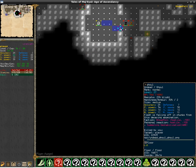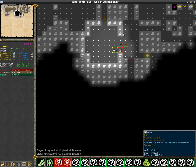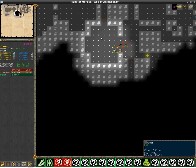The second one is Charge. It's based on the code of Rush, so you just charge and attack an enemy, but there is no dazing effect or anything. It's also used for mobility.